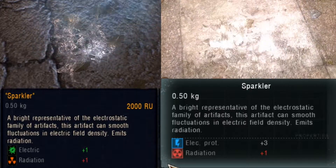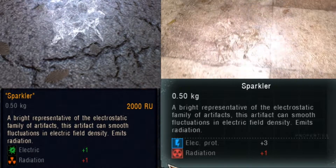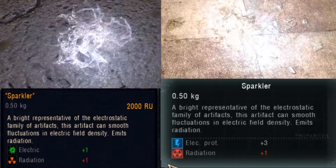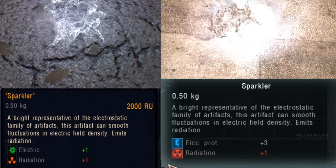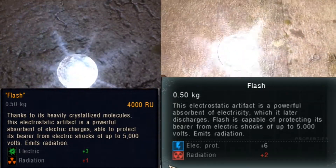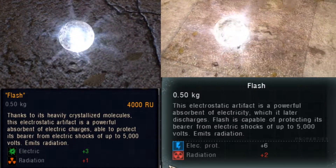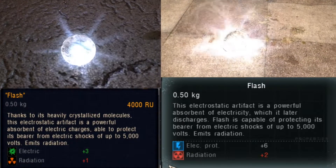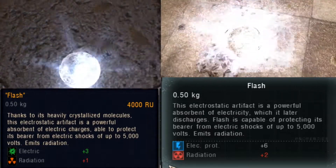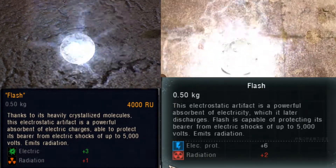The sparkler is said to be part of the electrostatic family of artifacts, meaning that it contains static electric charges. It is able to smooth fluctuations in electric field density, which basically reduces the strength and thus the danger of electric fields. The flash is also an electrostatic artifact made out of heavily crystallized molecules that make it a powerful electricity absorber. This artifact can protect its user from electric shocks of up to 5000 volts. However, it is said that the electricity absorbed by the flash has to be later discharged, but we don't really know how this works.